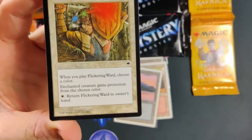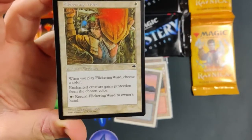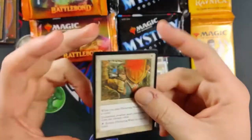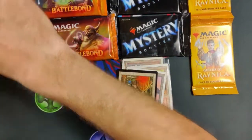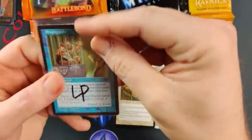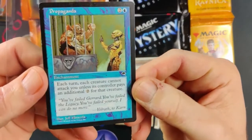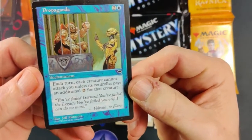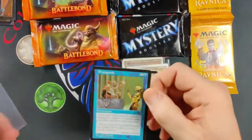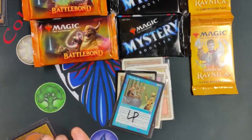Next one I got here is a card — just a common called Flickering Ward. I love these auras that you can bring back to your hand; it gives a creature you control protection from the chosen color, and then you can return it to your hand, so if the board gets blown up... kind of like Rancor. Rancor comes back to your hand on death; this one you've got to pay for. This one's actually Propaganda — each creature cannot attack you unless its controller pays two for that creature. Love those tax effects; it wasn't too bad for price.